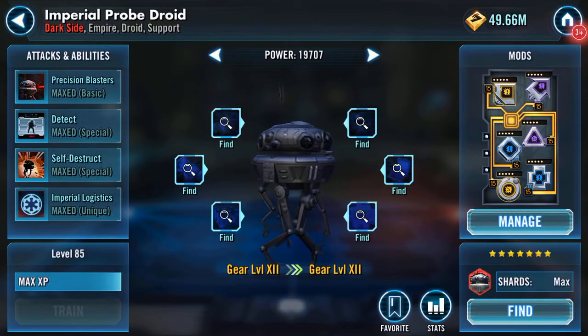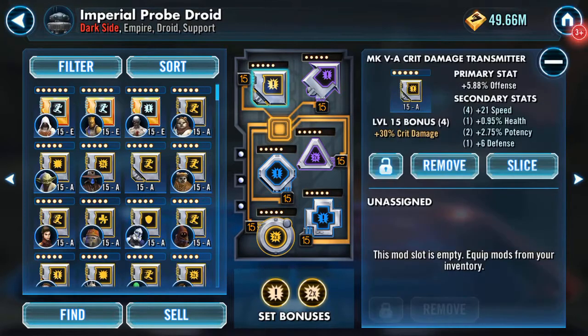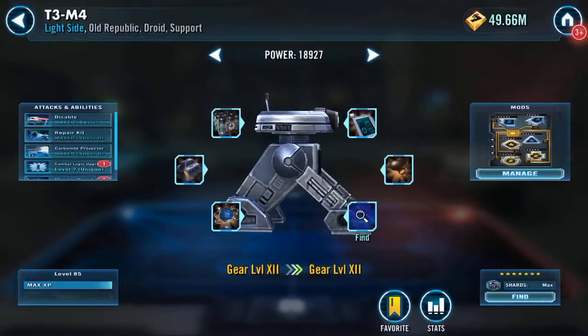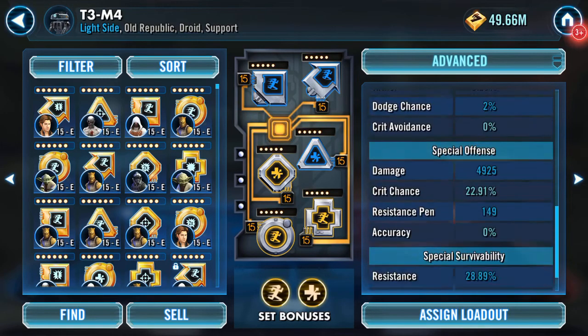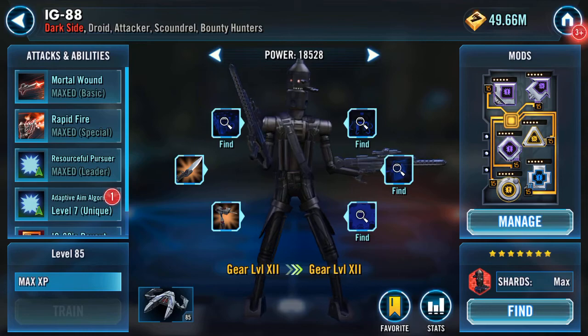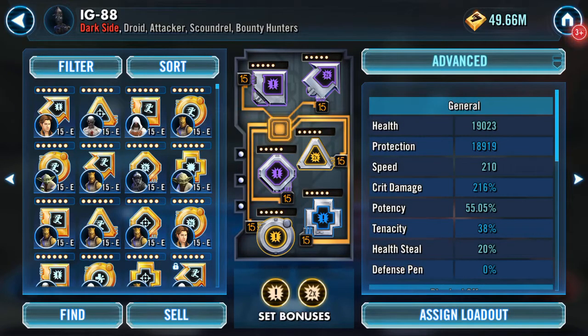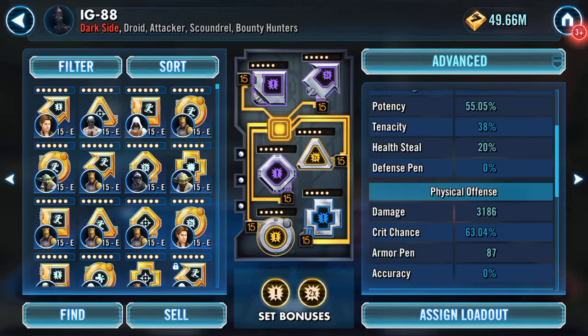BB-8 is at 306. IPD starred recently in another video - he went to 21 but he's at 223. T3 - very tempted with those zetas, at 232. Finally, IG88 is clocking in at 210 speed, 55% potency, with a crit damage and crit chance set on him as well.